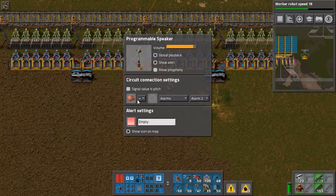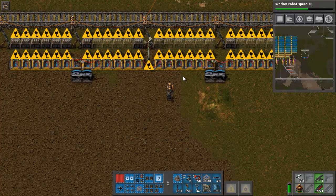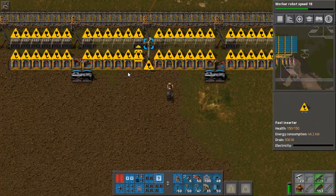Copper plates, coal — it doesn't matter. When the items equal zero, an alarm will sound and a signal will go off on the map so you'll be able to find it. That just means that this station is out of ore.